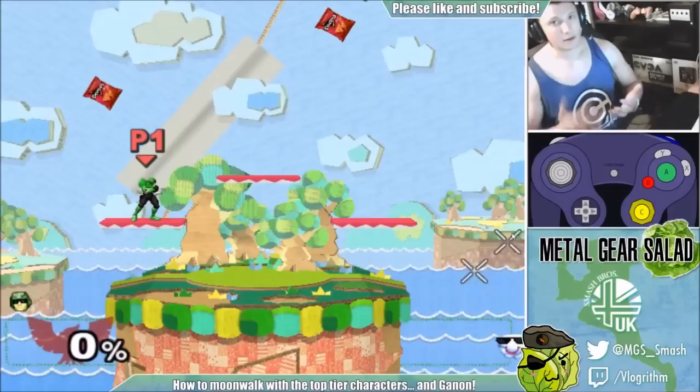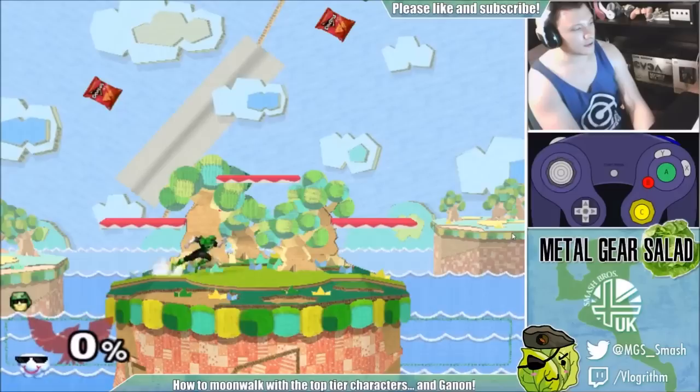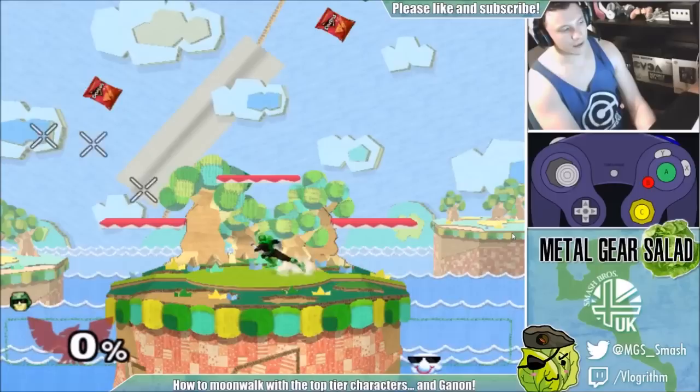Now every time I make a video, someone is always like, how do I moonwalk with X character? Or how do I moonwalk? We'll go watch my other videos. But today we're going to address how to moonwalk with other characters. But first, we'll do it with Falcon. Notice when Falcon moonwalks, I always do it from a dash dance, and then I just repeat the motion of left to right as fast as possible without going through the centre. Fairly straightforward.